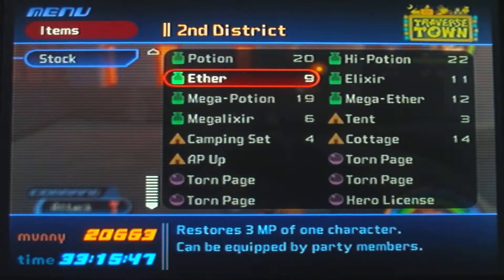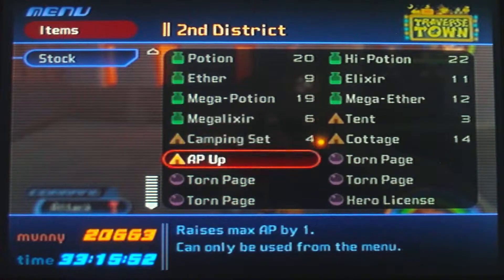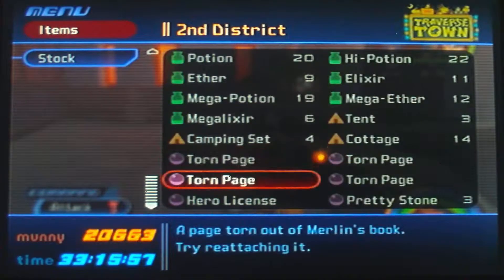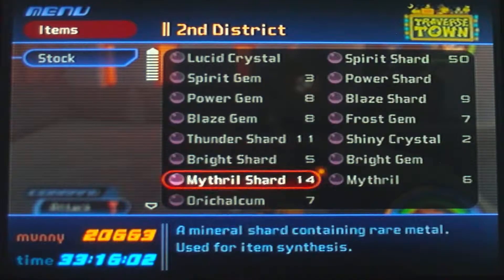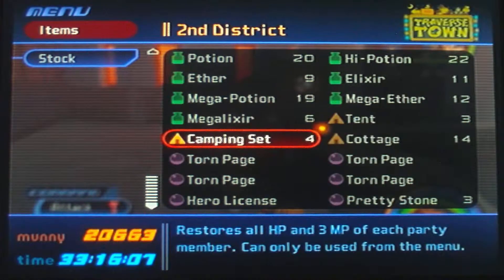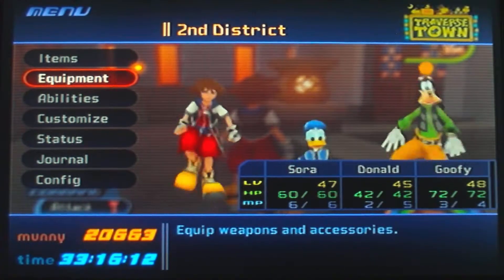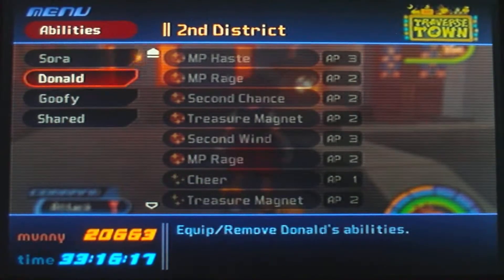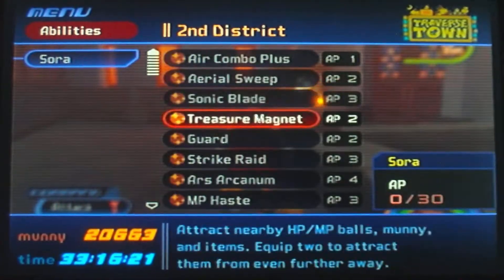Do any items cause stuff to be given to you? I'll use this AP boost on Sora. Now he has three, so now everything in the line is equipped.